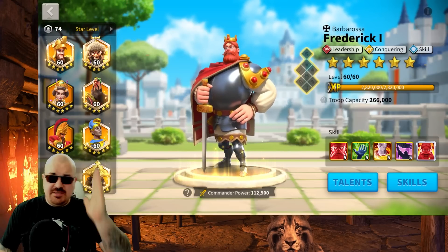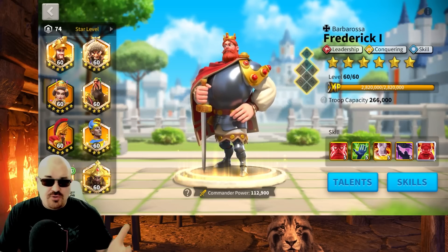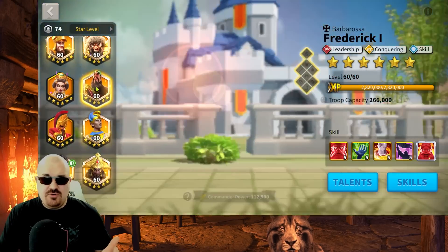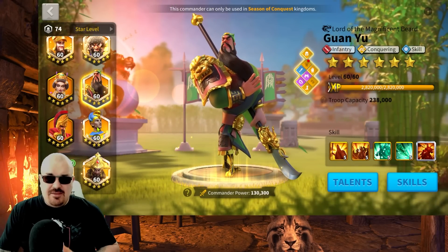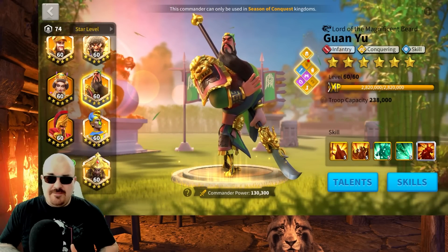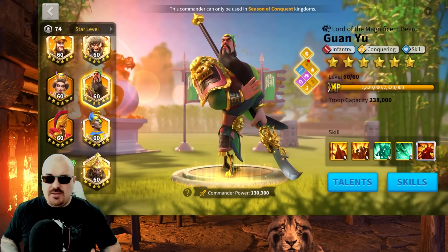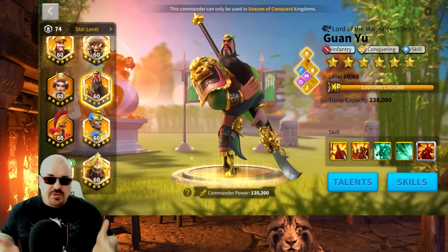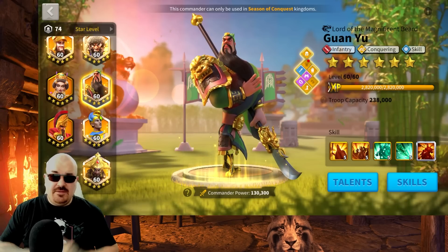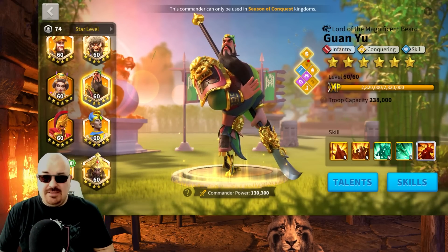When you're reaching Season of Conquest, you're noticing this gigantic list of legendary commanders and wondering which one you should invest in. You're looking at each one and they all look so good. You feel like you don't have enough sculptures and your account is a little bit left behind. I want to help you out in this video and give you the top three priorities for Season of Conquest so you can get really good results on the field and compete with some of the top players.